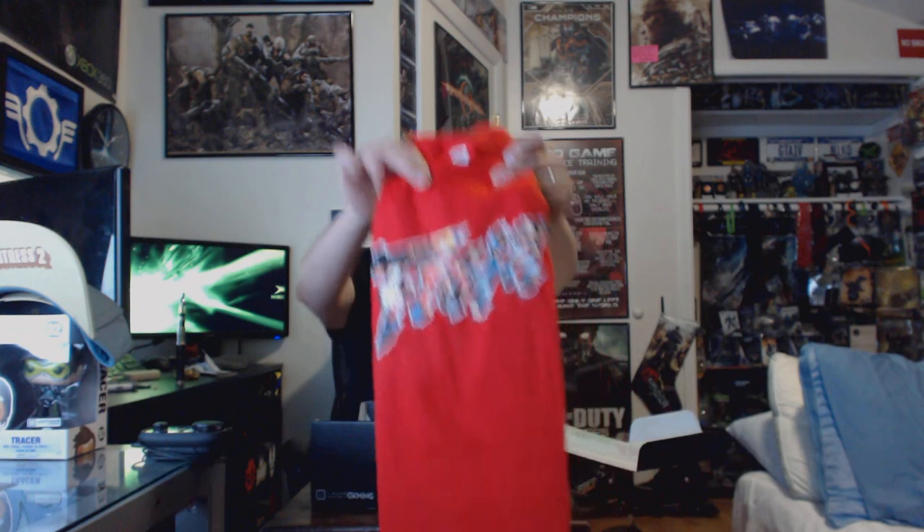Next we have a shirt. The shirt I actually know is from Street Fighter — I saw it in an unboxing earlier. This is pretty dope. It actually says 'fight' right here. It's got a bunch of characters on it and it says fight. It doesn't say anything on the back. I'd rather not unfold it because I'm terrible at folding things, but that's pretty dope. Street Fighter shirt — I'll bag this up, collect and save this.